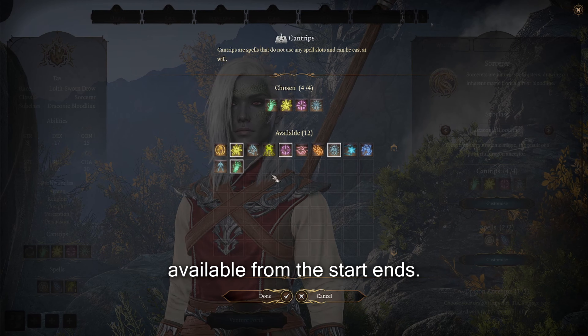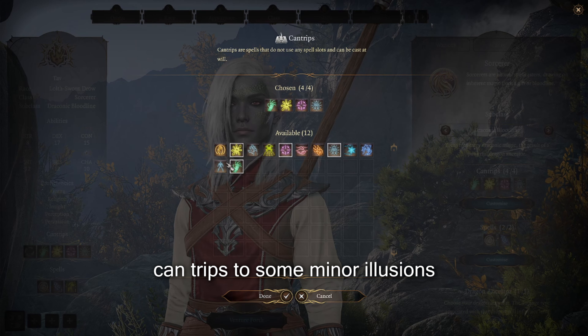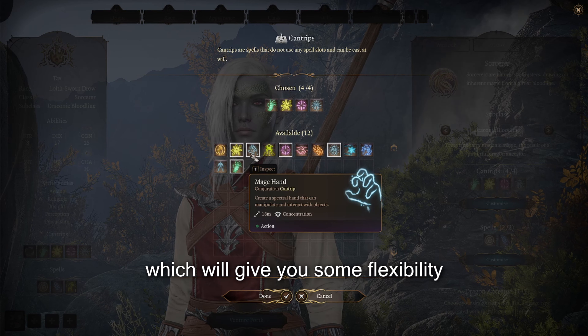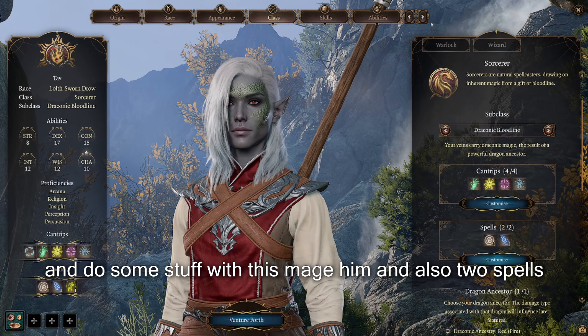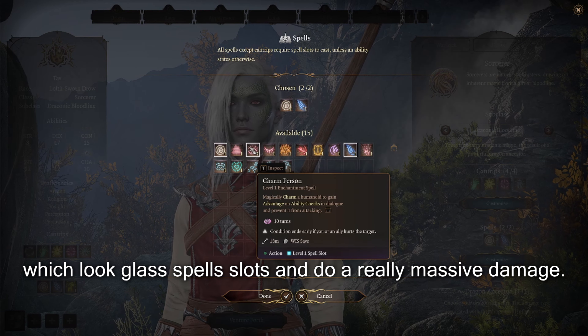Sorcerers get four cantrips available from the start. There are many options — from Firebolt, a really good damage cantrip, to Minor Illusion to help you survive, or even Mage Hand, which gives you flexibility to interact with objects in creative ways. You also get two spell slots that deal massive damage.